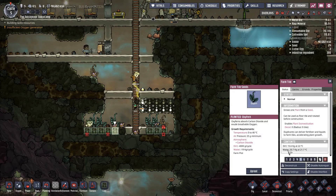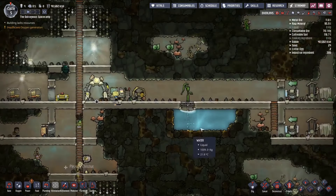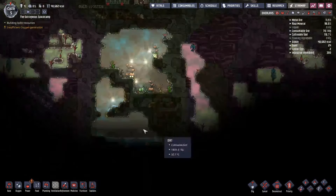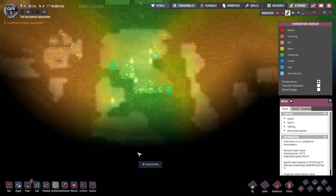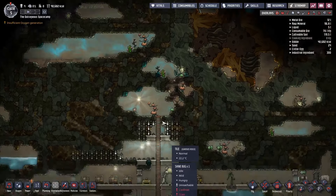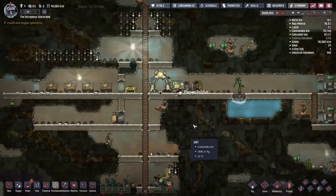Another thing to consider is each one of these plants is consuming water, and we don't start with a lot of water in this particular area — we've only got two very little pools. 20 degrees. This is a really small amount of water compared to what the normal maps start with. Some big challenges.